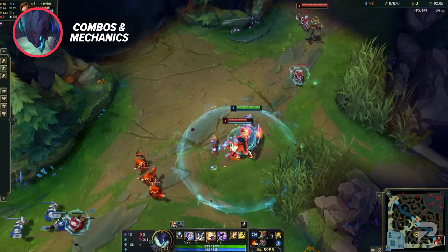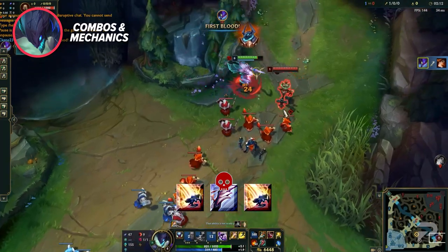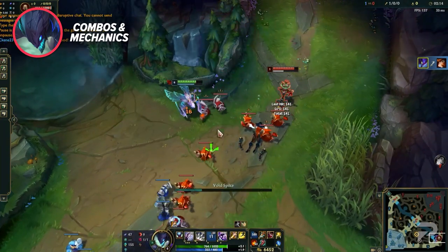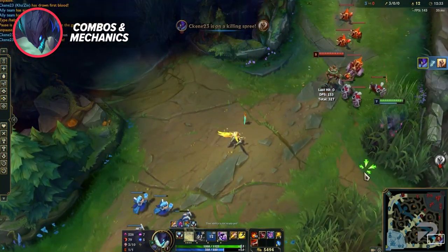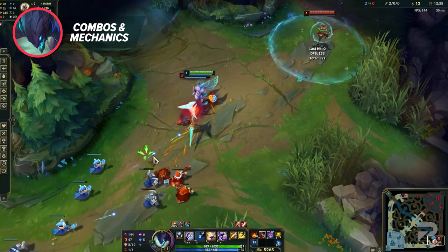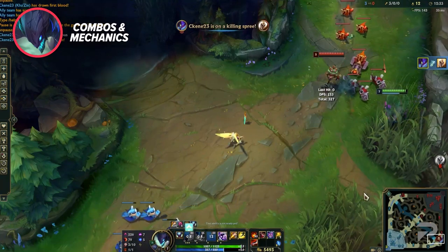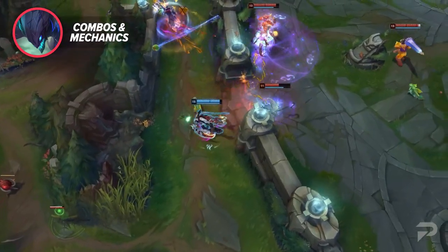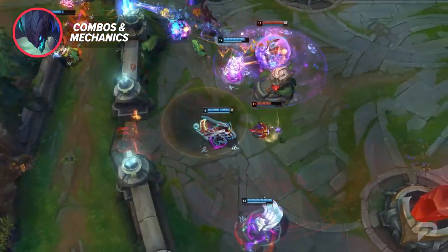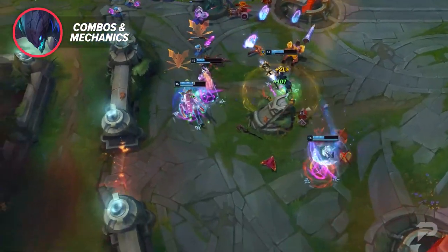The double jump is a bit more technical and isn't quite as crucial, but it's still a nice skill to have under your belt. Double jumping is only doable once you have E evolved, and is done by jumping with E, killing a target, then recasting E with the reset to get off a second jump before you touch the ground. When timed right, it'll allow you to very quickly reach opponents that think they're completely safe on the other side of teamfights. You can also combo his W and his ult with his jump — the ability will start casting right as you're touching the ground, which is particularly useful to get off extra W's in fights.